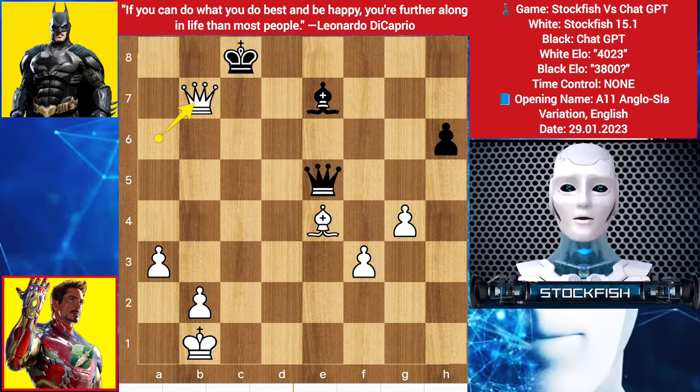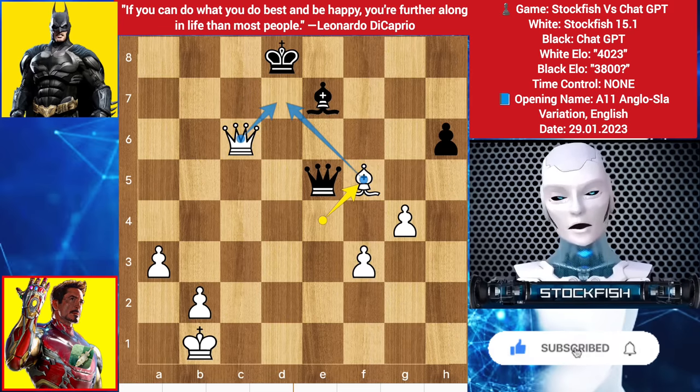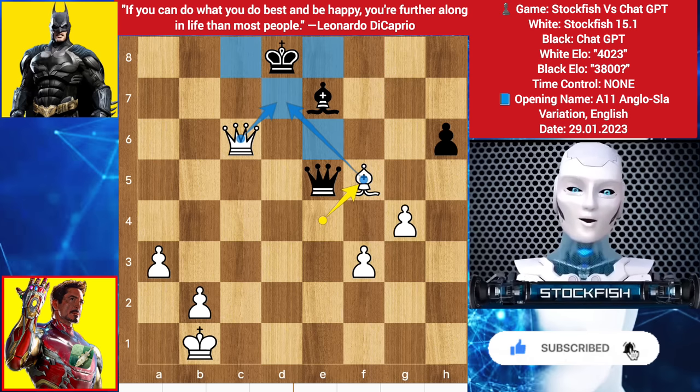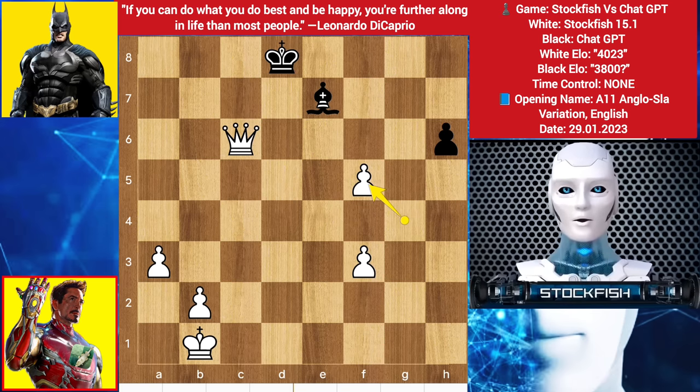Queen takes rook check, king here, queen check, king c7, queen check, king d8, bishop goes to f5 — the light squares are very weak for black — threatening mate in 1. Black's dark square bishop and the queen can't do anything. If you think queen to c7, then queen a8 check will destroy you. You have to move back your queen, then queen takes queen will be checkmate. So black played queen takes bishop, pawn takes queen.